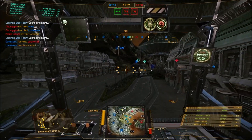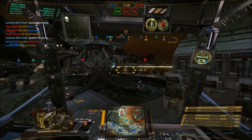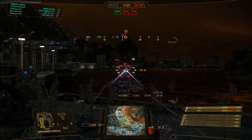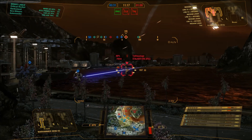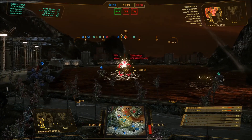Even stock with two medium lasers, two small lasers, and two PPCs, you've got an all-range attack and you're never out of options when enemies close in. Heat is obviously a problem even with double heatsinks, and I used endo steel to add more heatsinks on this one. The armour is maxed out and it's got a bigger engine so it can run a bit quicker.